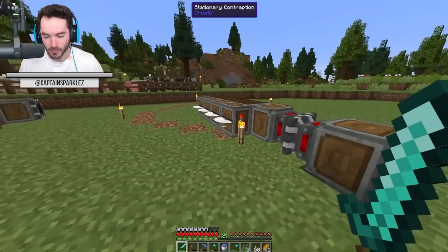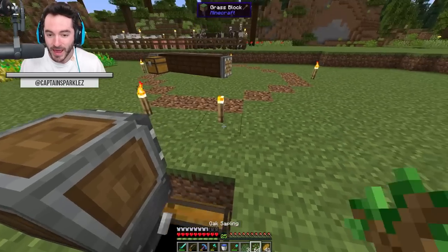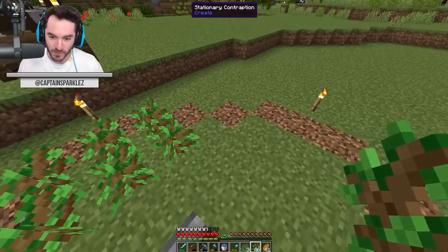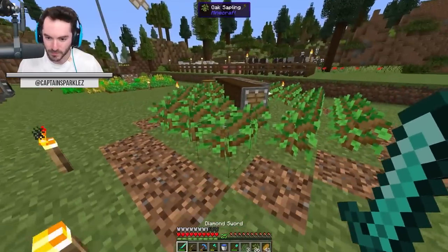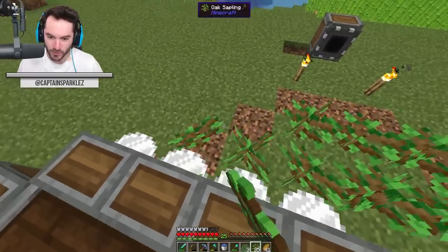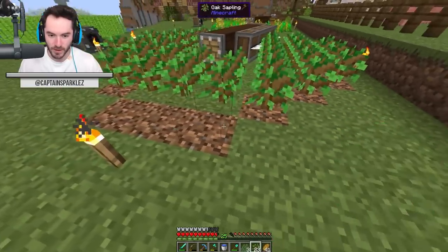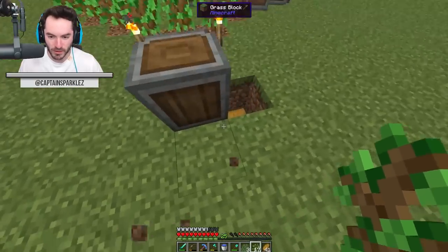The tree farm just keeps running out of saplings. I looked up a tutorial on how to work deployers to try to automate this, and deployers actually have an easier crafting recipe in this modpack — which means we can potentially get into it in this episode. I've just been manually planting things for now. I tried to keep it contained within the outline I set, but I forgot it was inclusive and not exclusive.